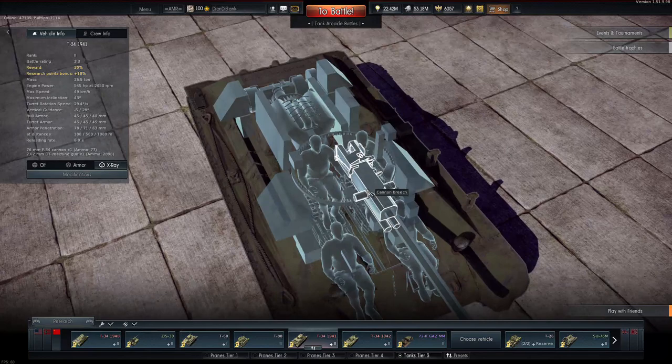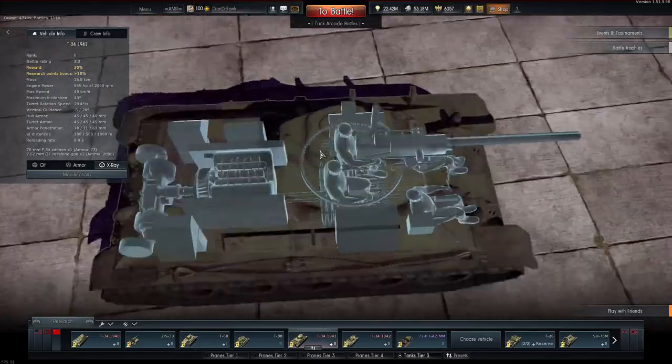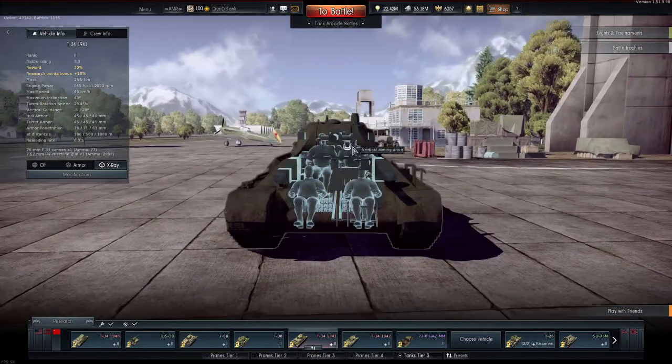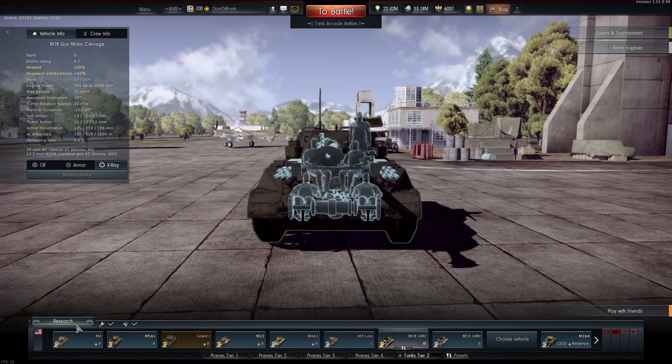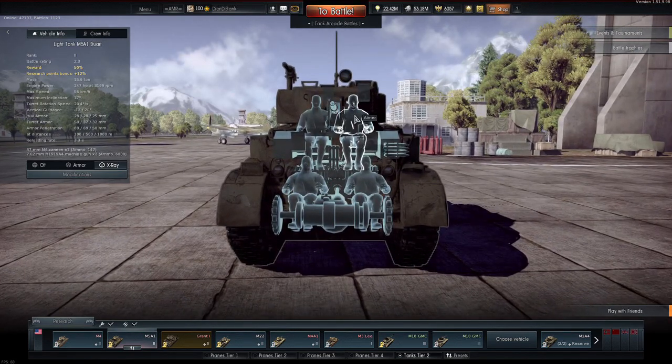Learning the position of the aimer comes through repetition, but there's a big generalization you can make. In almost all vehicles in War Thunder, the aimer is on the left-hand side of the turret. So in a head-on confrontation, you aim on the right-hand side of the turret on the flat portion to penetrate and kill the aimer in the first shot. For Germans and Russians, the aimer is always on the left-hand side no matter what tier. For low-tier Americans like the M5A1, the aimer is also on the left-hand side, so you aim right.